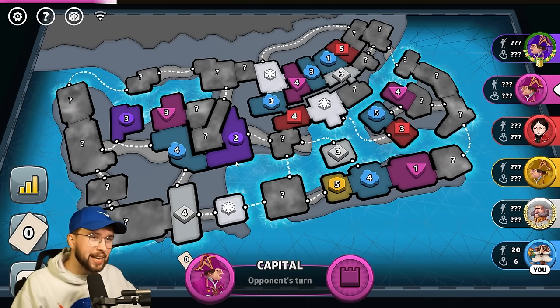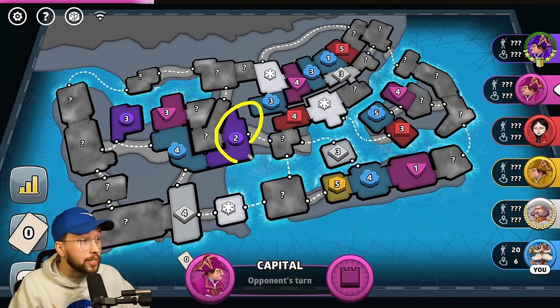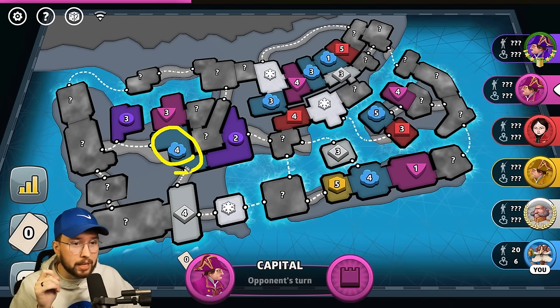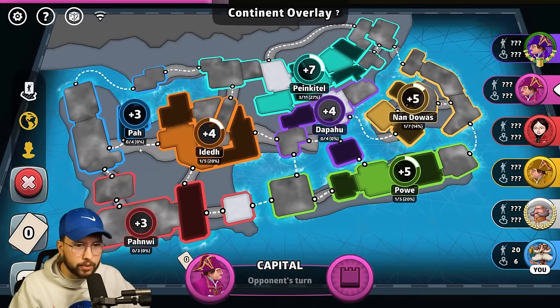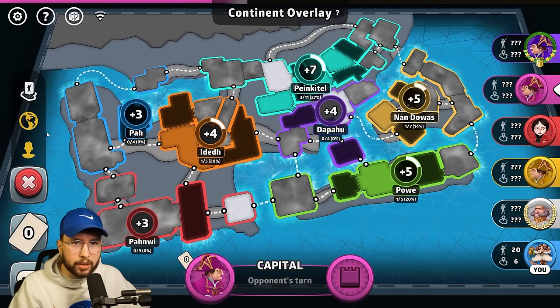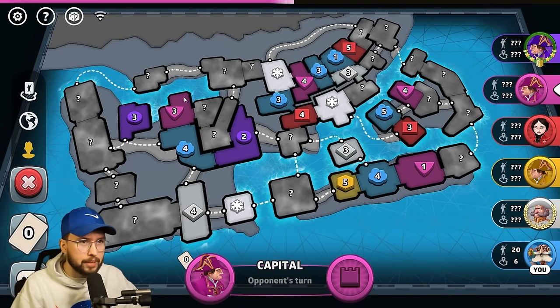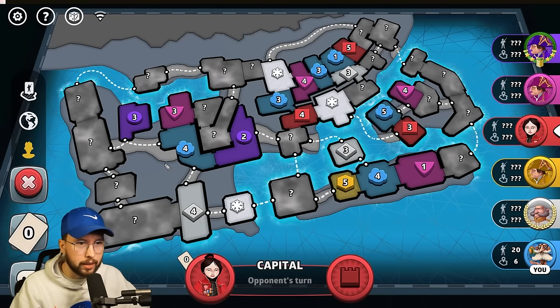What can we do? We might cap right here — purple doesn't actually cap here, which is actually huge. So what we could do is cap right here, maybe, and slowly work on these bonuses. Let me look at these bonuses because I actually don't know. We have a plus three down here and a plus three over here — that's a plus six if I could grab that. There is no way people do not cap down here. Somebody's probably capped right here. Who knows?